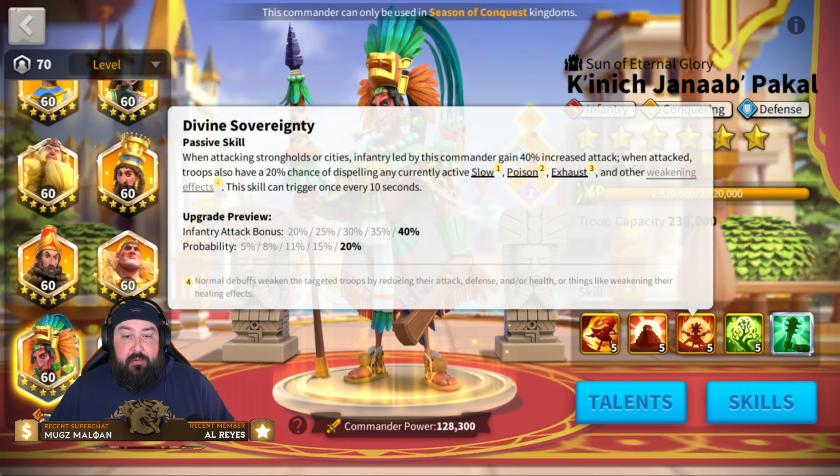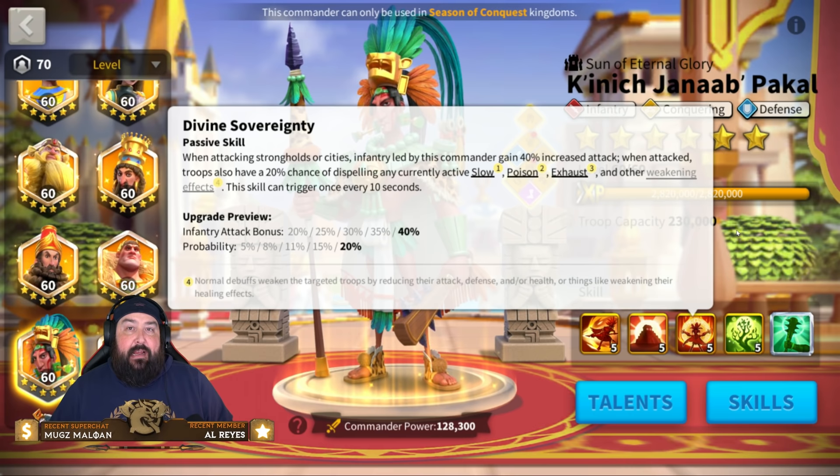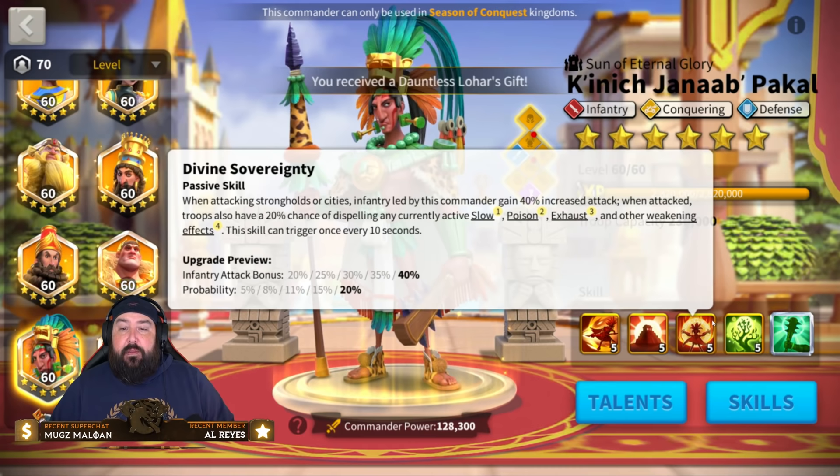Normal debuffs weaken target troops by reducing their attack, defense, or health, or things like weakening their healing effects — like Alex's healing debuff, Saladin's healing debuff, Attila's attack reduction, double C's primary, and all those other skills that reduce attack, defense, or health. You will dispel them with this third skill.